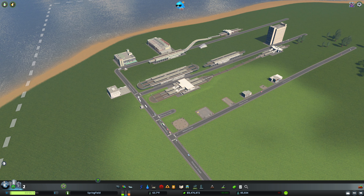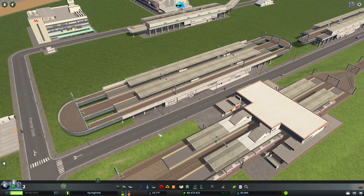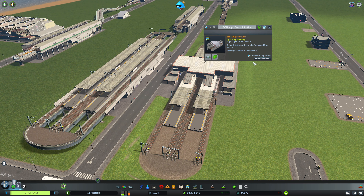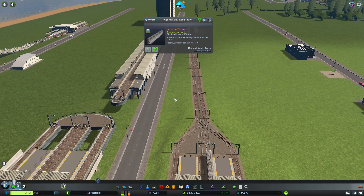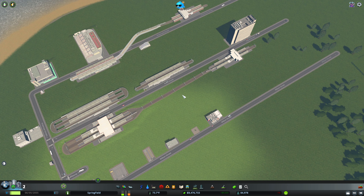First of all, you get four new train stations. You've got the large elevated station, which has three lines going through it. You have the large ground station, which again has three lines going through it. You have the small elevated station and the small ground station.